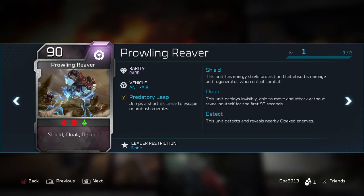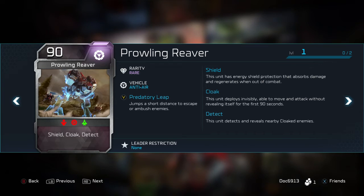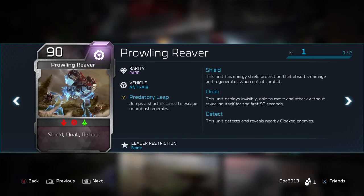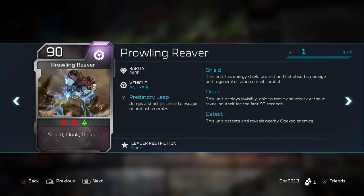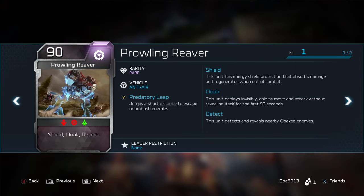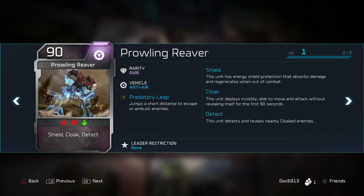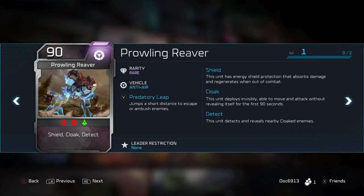Vultures move pretty slow, so the fact that the Reaver has the Predatory Leap — which I don't see a lot of people using because it doesn't actually do any damage — but it can jump a good distance and get into the fight. If you know the enemy doesn't have a unit that can detect it, that's awesome. This thing tears up any air unit. We highlight the Vulture because it's probably the biggest health air unit in the game, but Banshees and Sentinels don't stand a chance — a couple barrages from this thing and they are going down for sure.